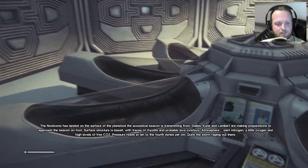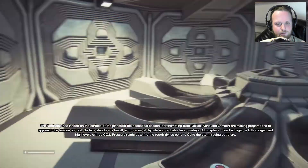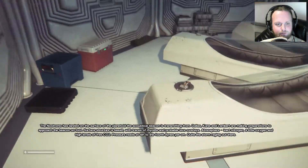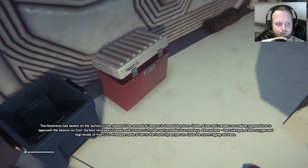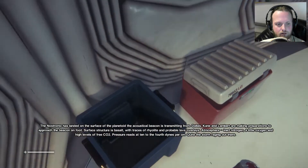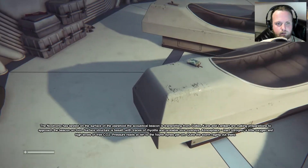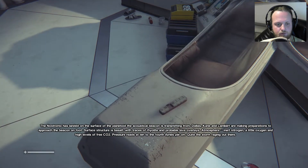The Nostromo has landed on the surface of the planetoid the acoustical beacon is transmitting from. Dallas, Kane, and Lambert are making preparations to approach the beacon on foot. Surface structure is basalt with traces of rhyolite and probable lava overlays. Atmosphere: inert nitrogen, a little oxygen, and high levels of free CO2. Pressure reads at 10 to the 4th per centimeter. Quite the storm raging out there.